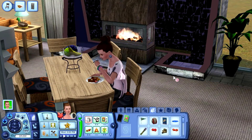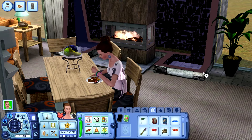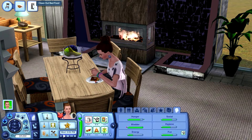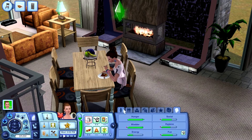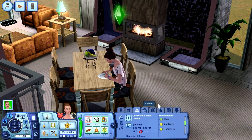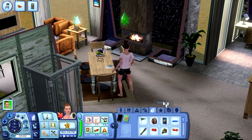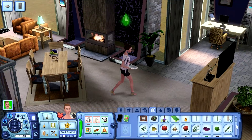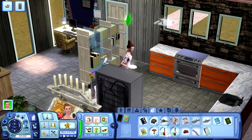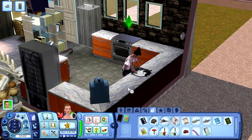Hey everyone, welcome back! This is my Sims 3 combined, part 9. We're going to clean out bad food, and she needs hygiene. Today is Wednesday and she's off tomorrow, so she needs to improve her gardening skill. Let me just check the inventory — she has five invigorating elixirs and four jars of friendship.